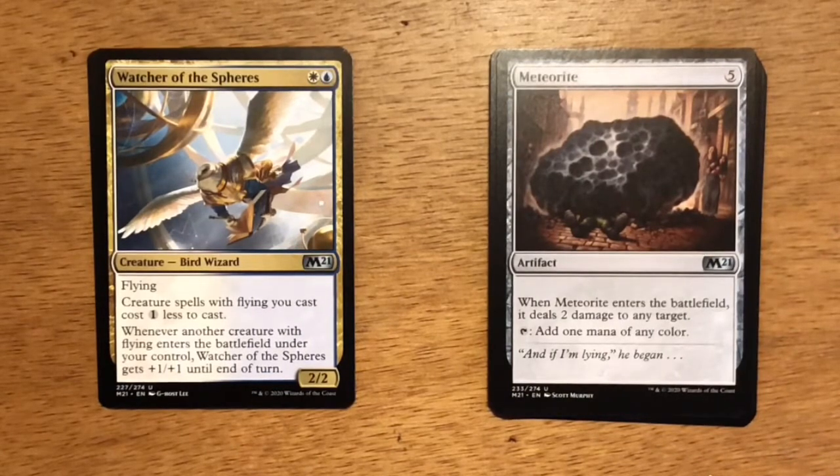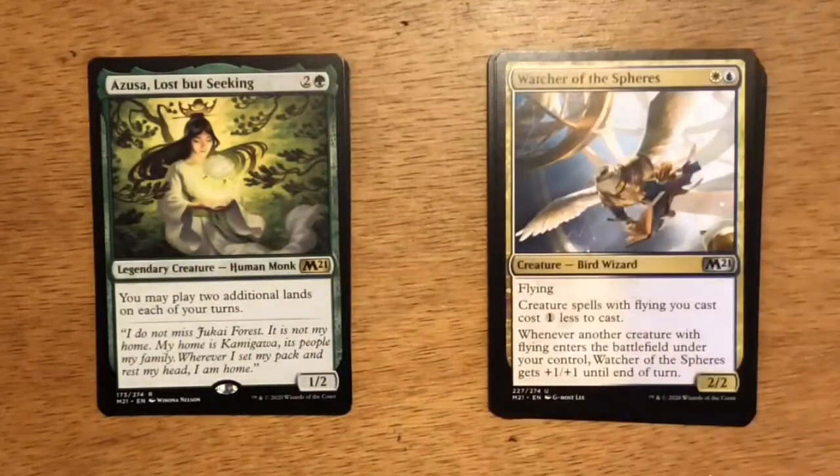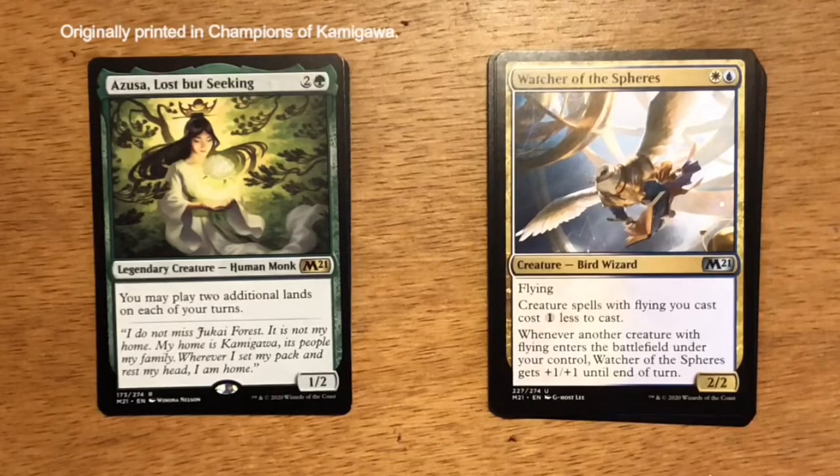Will we get a cool rare or mythic rare? We have a pretty cool rare — it's Azusa, Lost but Seeking. Three mana, two generic and one green. Legendary creature Human Monk at 1-2. You may play two additional lands on each of your turns. In Limited, it's not quite the card you want to play — it's going to be very rare that it pays off getting you multiple lands on the battlefield. I think it's been reprinted more for the constructed environment, but it is a pretty cool card with some value, around an $8 card, so I'm pretty happy to get it.